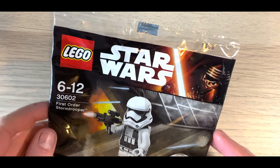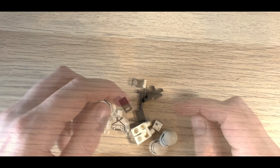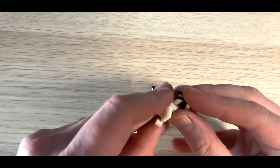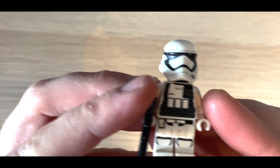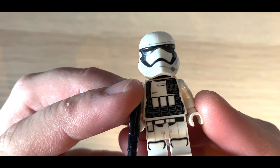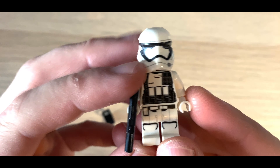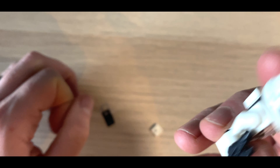Okay, switching to the overhead camera. First up we have the First Order Stormtrooper — let's get this one open and out of the way. This guy actually comes with two of the clips, which is quite nice. Not too bad to have that at least, plus you get a spare one of those one-by-one prints, which is pretty cool. That's probably the worst polybag they ever made.